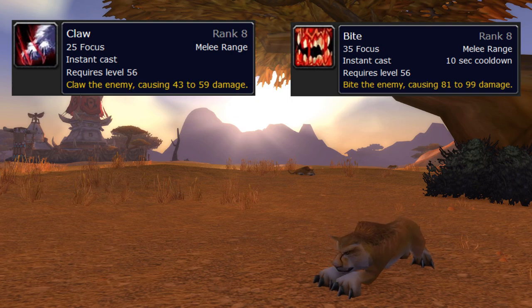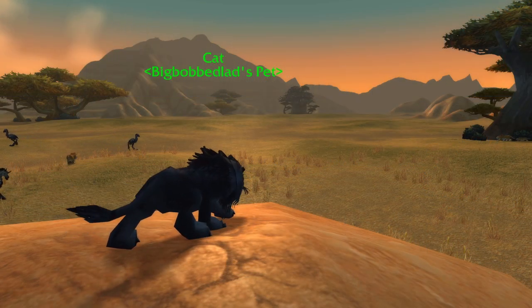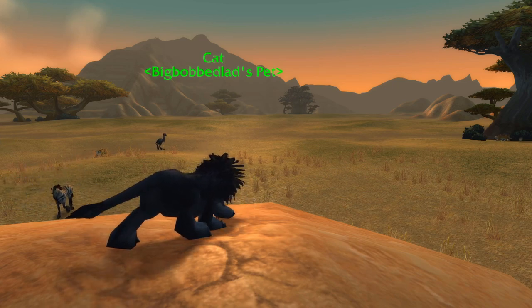Cats can also learn both Claw and Bite, which is pretty convenient for leveling. Bite is generally better than Claw, but a higher rank of Claw is better than a lower rank of Bite, so just tame whatever nearby pet has the highest rank of either — instead of having to go all over the world looking for the next rank of just Bite or just Claw. Overall, cats are one of the best pets for leveling.